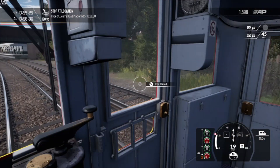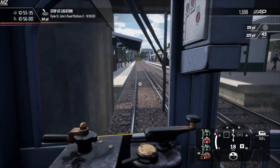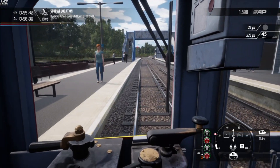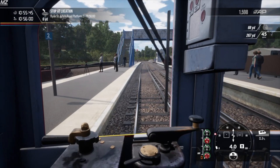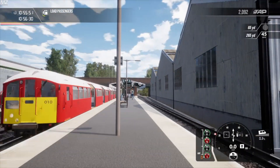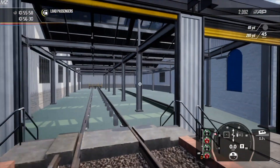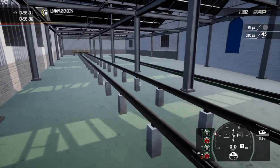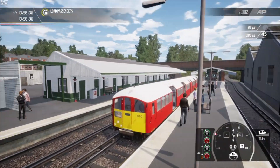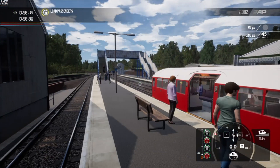Here we are approaching Ryde St John's Road. I'm going to try and stop accurately — there should be stop markers on the platform. There's the stop marker right here. The brakes are pretty strong on this train; it's difficult to get a good grip on them. It's either you're not braking strong enough or you're braking too hard — difficult to manage. Here we are at Ryde St John's Road yard, with a nice number of passengers on the platform waiting.